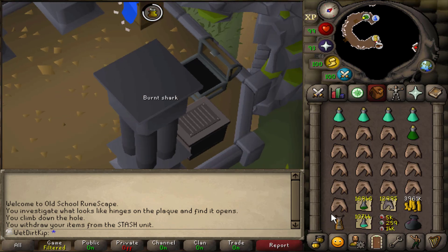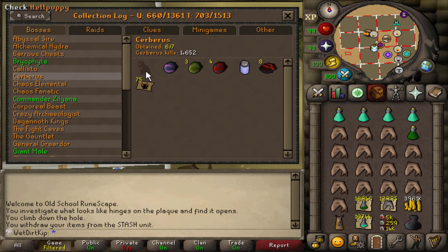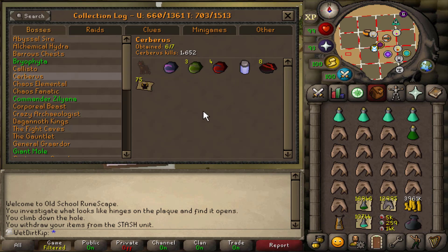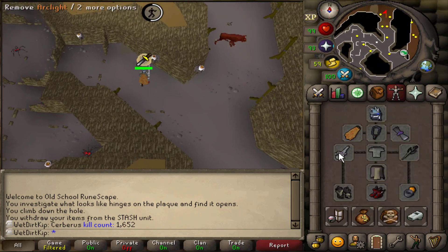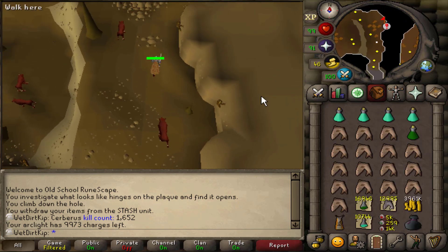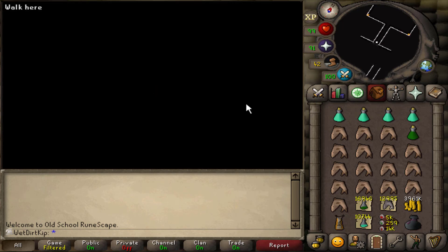CERB does drop Zamorak Wines, so maybe I'll keep those in my inventory instead of a shark. As for the drops we need from CERB, I have everything except the pet. This is pretty much my favorite realistic pet for me to get in the game - the Bloodhound's my favorite but that's not really realistic. We're at 1,652 KC. Instead of worrying about upkeeping darts, we'll eventually have to worry about upkeeping the Arclight charges - we have pretty much a full Arclight, close to 10k charges. I'm curious to see how many charges we use for one CERB task. Hopefully we can passively upkeep it by getting AFK tasks in the Catacombs. I'm excited to see how much the Arclight shreds through CERB - it's supposed to be really, really good.